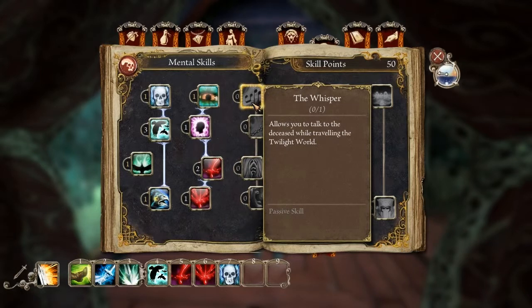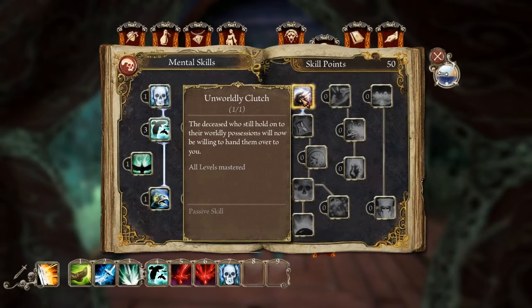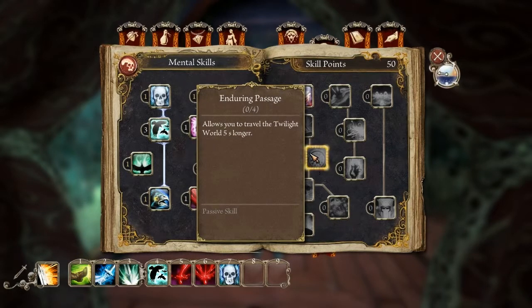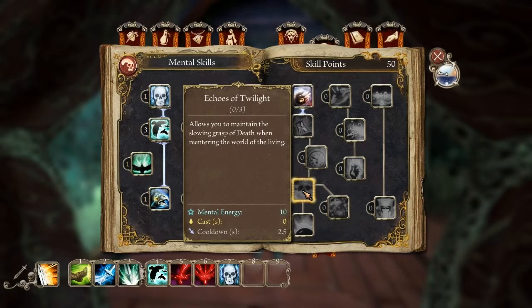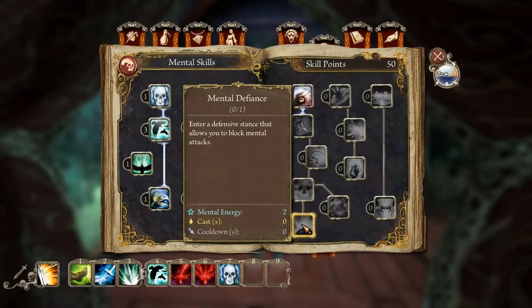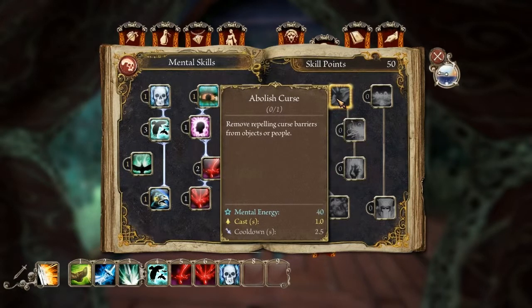I need this one for plot reasons because I've got to go and speak to some dead people. This next chain starts with being able to get treasure from the dead. The problem is these two skills aren't really much use — I haven't had a point where I've needed more time in the twilight world. Which is quite annoying because the next ones are quite useful in terms of attack strength. This one especially is nice because it lets you block spells — I haven't really come across spell-using enemies yet, but I'm sure that'll change. And this is curse barriers — I'm guessing there's going to be a curse barrier later in the game and I'm going to need this skill to get past it. So effectively this is a gating skill for the later section of the game.